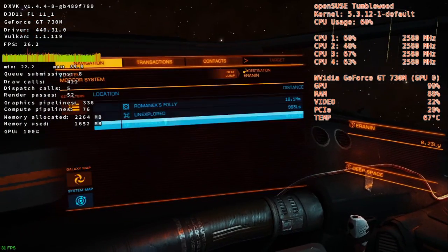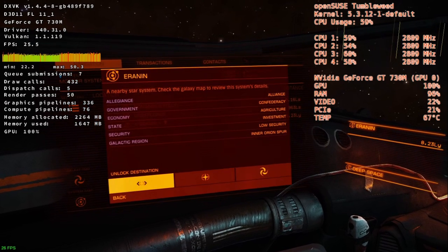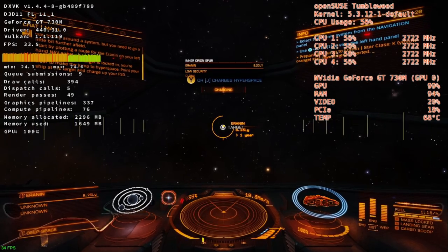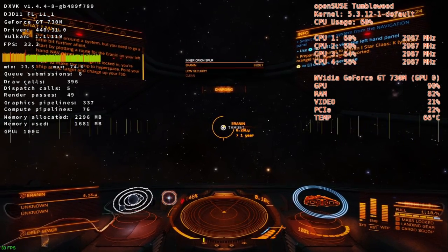This is the best way to hop around the system, but you need to go a little bit further afield. Start by plotting a route for Iranon on your left-hand nav panel. Now that your target is locked in, you're clear to make the jump to hyperspace. Point your ship at the target and charge up your FSD.